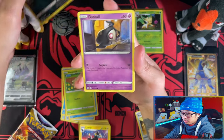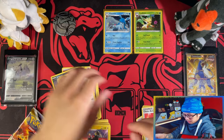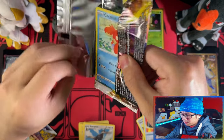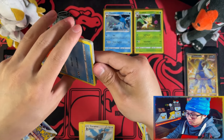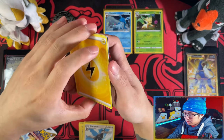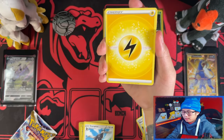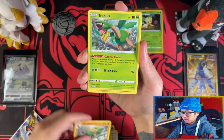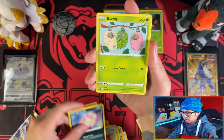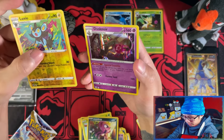Remoraid, Mime Jr., Duskull, Sneasel. Reverse Torchic belt and the Staraptor. See that? Not even a trainer gallery, not even a V so far, not even a holo. I must have got the worst block — the bad end of the stick with this box. Lightning Energy, Braviary, Tropius, Claydol, Goldfish, Magma, Spiritomb, Purrloin, impudent reverse. Lock Seal — yes I need that, and a Dustox holo — yes! Both of these I need.